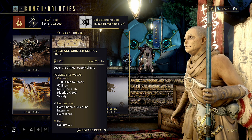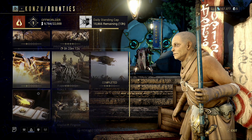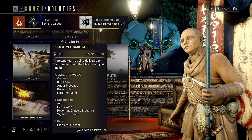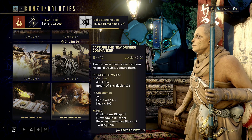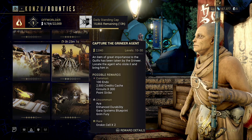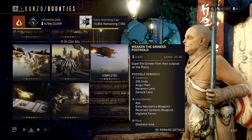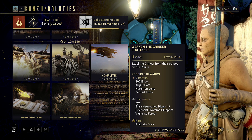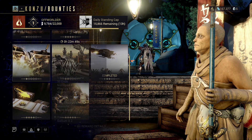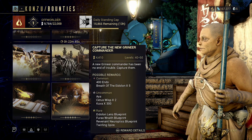Something to note: depending on which bounty level you pick, the amount of Iridite and Grokdrul you get from containers will increase. At low level you'll mostly get one, at mid level it can be one to three, and at high level it'll be in fives. So if you do it early game it takes longer, but you can come back at higher level if you prefer - the plains will wait for you.